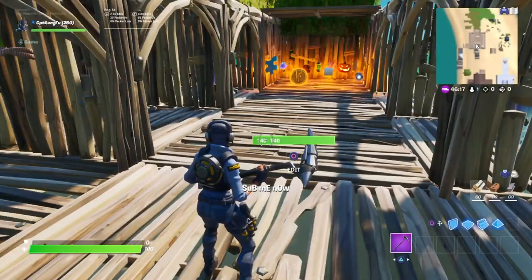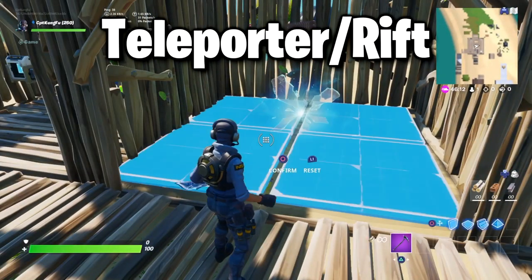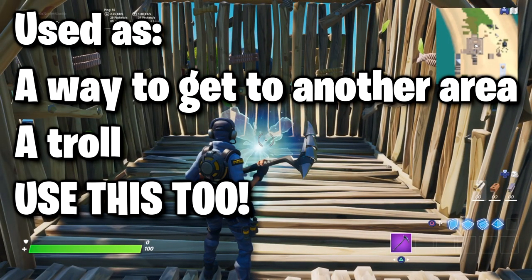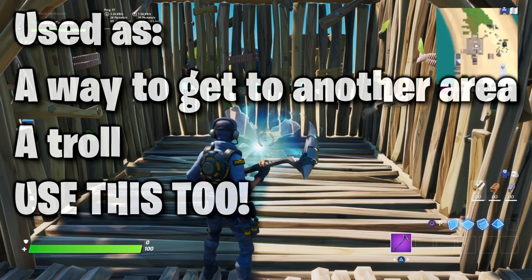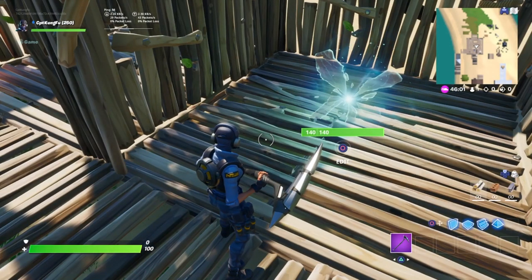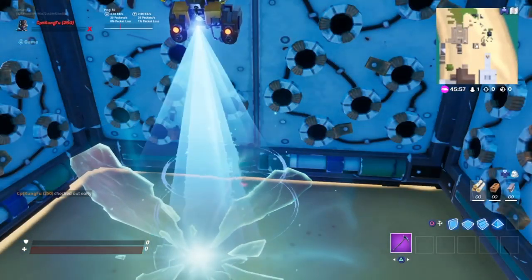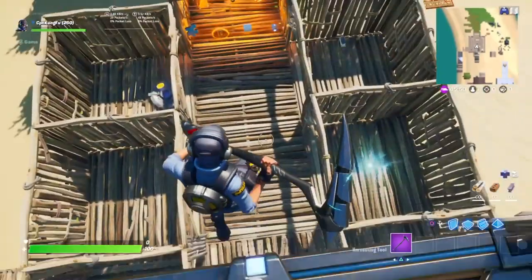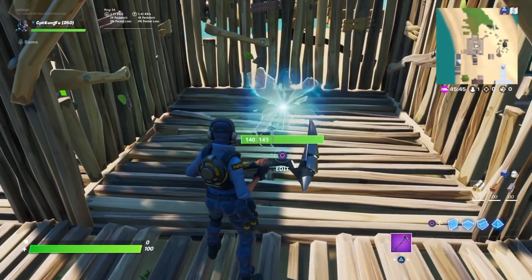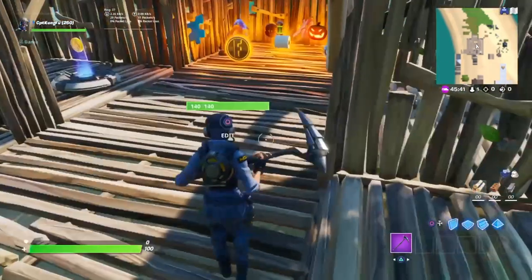Next we have the teleporter. This is also super important — you can make these invisible too, and it can be used to teleport you anywhere: maybe to another section of the map, to a different realm, or to your doom. Let's see where this one takes me... and it was to my doom. The teleporter can be a troll — it can be whatever you want it to be. It's really super useful, so I suggest you 100% use it.